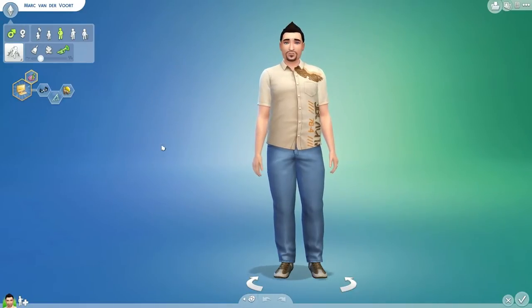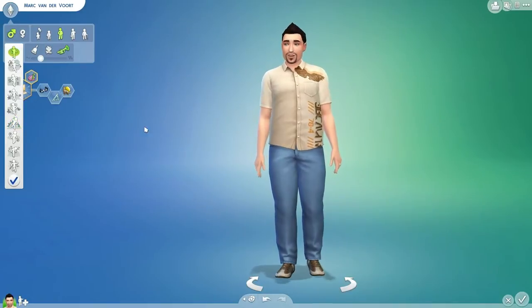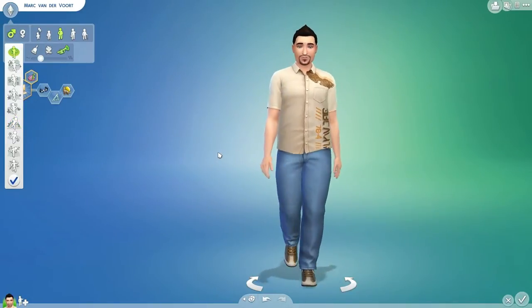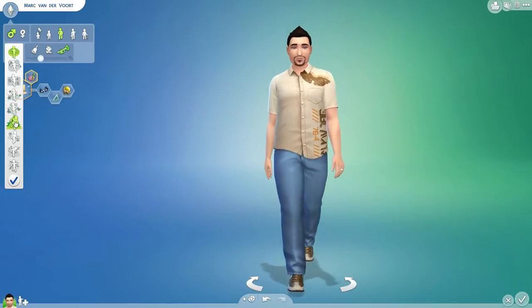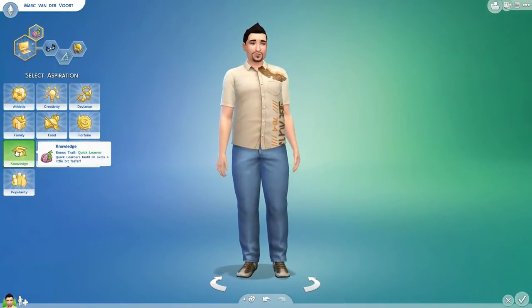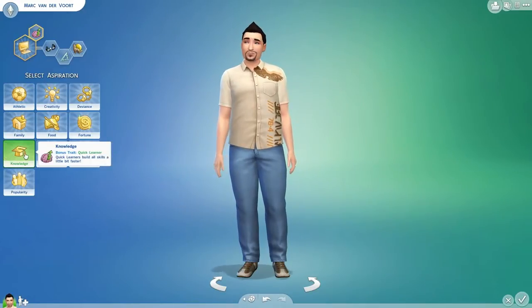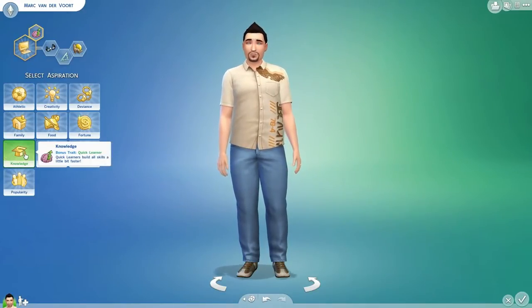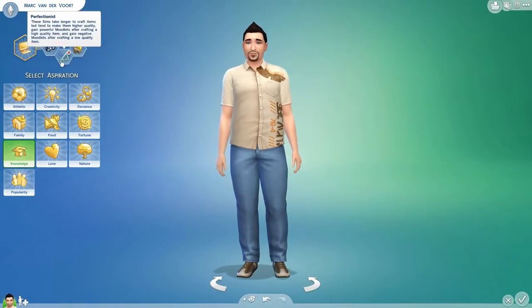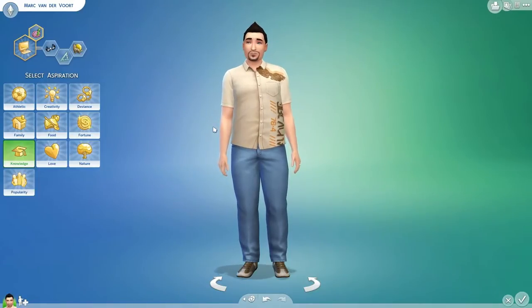Back to my character. This is me, Mark van der Voort. We have a tough walk because all the other walks are kind of silly — even the regular one feels a bit flimsy. We are a young adult and a male. We start off with the Computer Whiz Aspiration, which is in knowledge, and we want to know everything about games. We get a bonus trait of Quick Learner, which means we build all skills a little bit faster. We are also a geek, a perfectionist, and a loner — they're kind of self-explanatory.